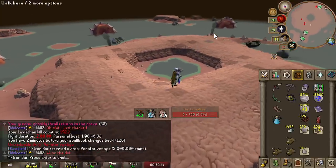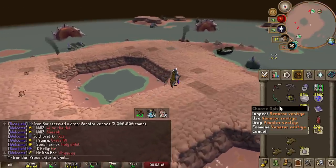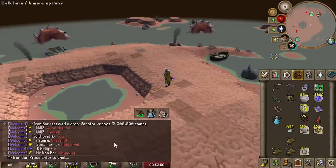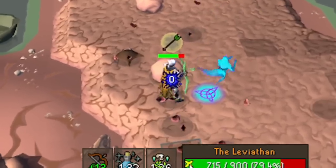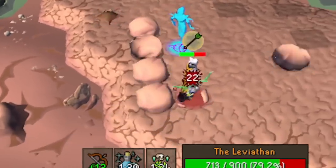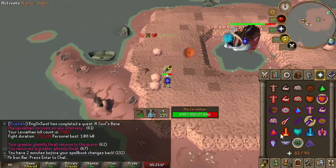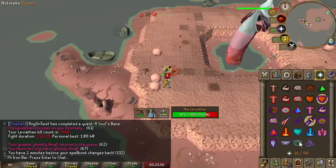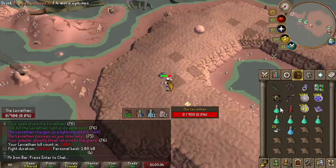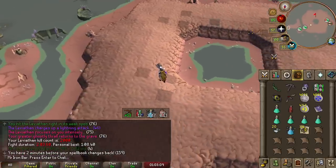No! Number three Venator Signet. I'm pretty much on rate for number three as well. Four shells in a row — I got chest. Literally 5D chest. There we go guys — 2,000 KC.